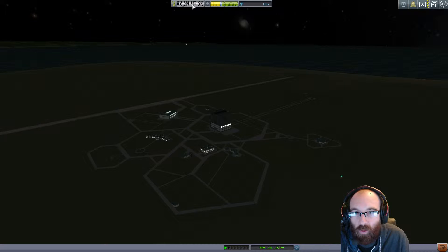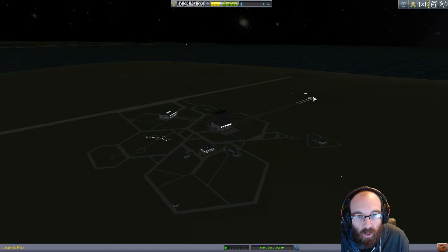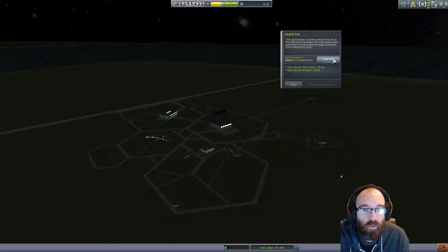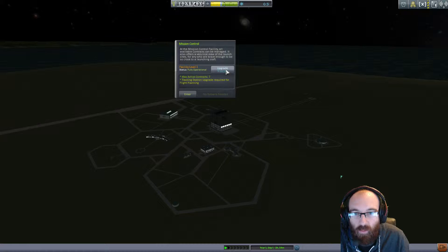What are we going to do now? We've got nearly 300,000. We need to start thinking about upgrading some of these buildings. If we upgrade this we can perform EVAs and place flags, which is going to give us more science. If we add this one, this will give us a bigger weight allowance — that's useful too. Adding Mission Control will allow us to have more contracts running at any one time, which would be very useful as well.